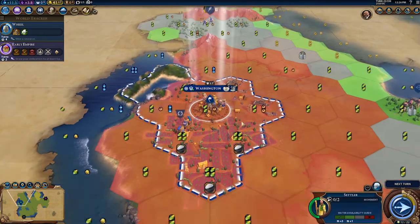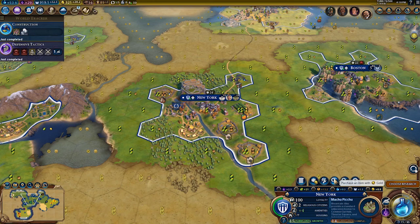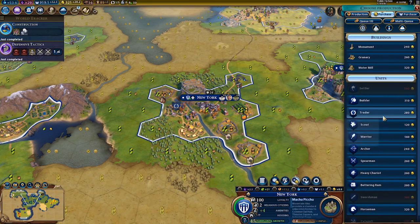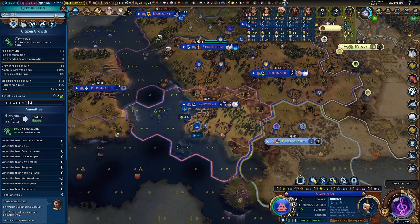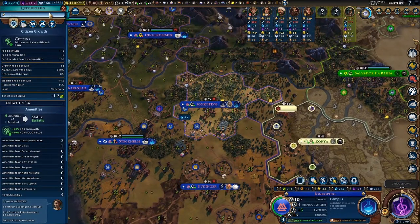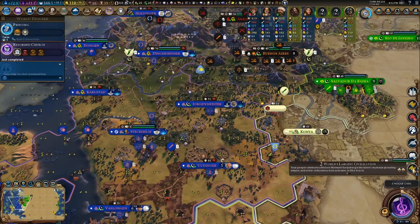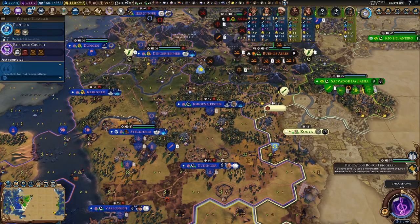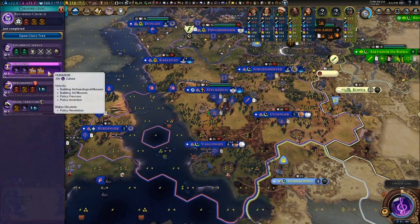Buying settlers can be pretty useful too, especially if you see an opponent trying to make moves on your territory. Sometimes I like to buy traders as well — in those cases you need to think about how much you're getting from the trade routes and whether the gold will break even. Purchasing traders is nice though because it can give you a great gold per turn boost immediately after establishing the trade route. I'll buy units if I need to reinforce or build an army quickly; otherwise I only spend money on buildings when I'm rich and it's later in the game and I want to get a city established as quickly as possible.